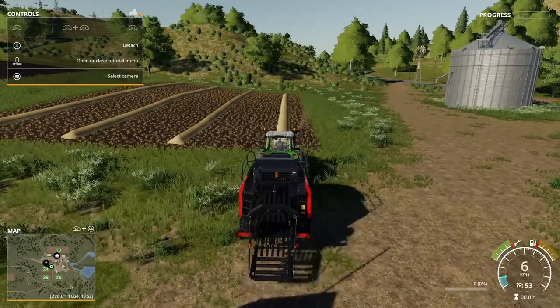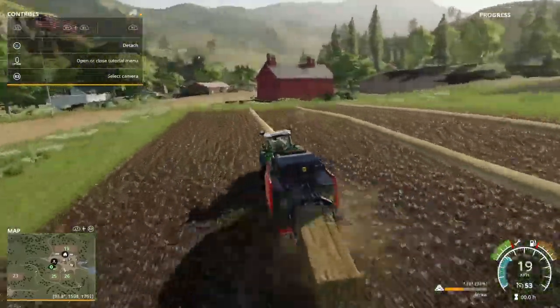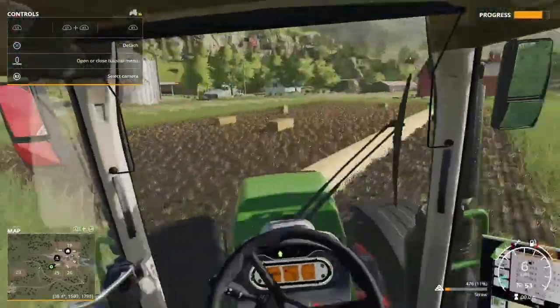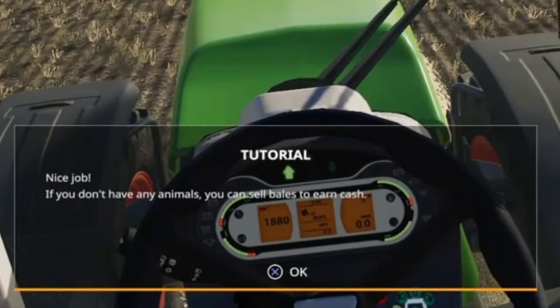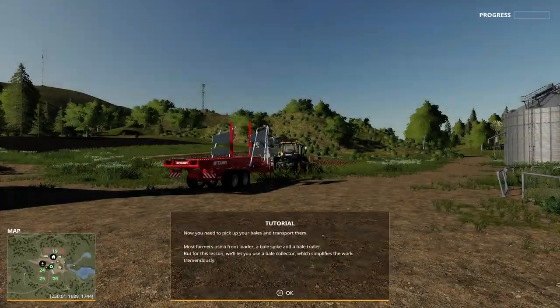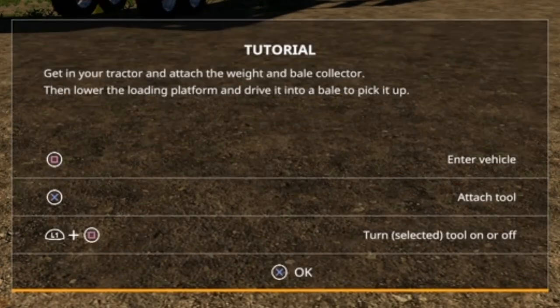Let's go to a time-lapse. Nice job! If you don't have any animals, you can sell bales to earn cash. Now you need to pick up your bales and transport them. Most farmers use a front loader and bale spike and a baler trailer, but for this lesson we'll use a bale collector, which simplifies the work tremendously.